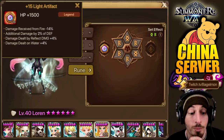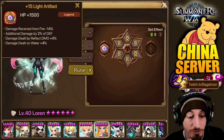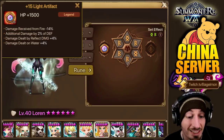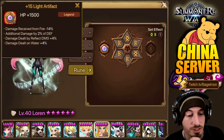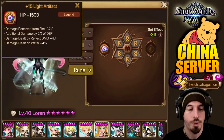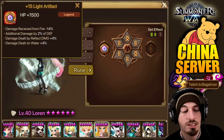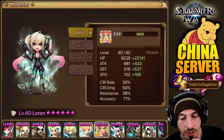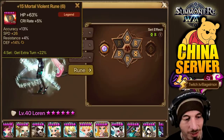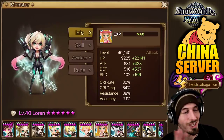Damage dealt on water plus 4% — pointless because she's not a DPS unit. Damage dealt by reflect damage plus 4%, additional damage by 2% of defense. I wonder if he specifically was going for the damage received from fire minus 14% — he definitely went for the HP to make her even tankier. It's actually slower than I thought — oh it's on Violent Revenge, that's why it's slower. Why does he have so many good Violent sets? I know why — re-app packs, and more re-app packs. They're letting him continue to buy re-app packs, so he just keeps buying more.